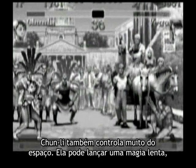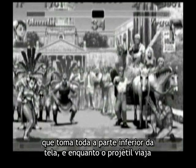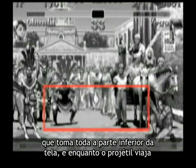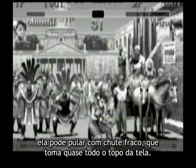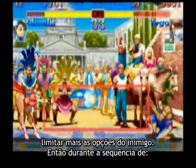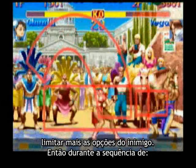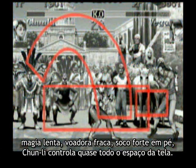Chun-Li can control a lot of space as well. She can throw a slow fireball which takes up the entire bottom of the screen, and while it's traveling, she can do a jumping short kick which takes up almost the entire top of the screen. In the example here, you can see that she ends with a standing fierce punch to further limit the options of the enemy. So during this sequence of slow fireball, jump short, stand fierce — Chun-Li controls almost the entire playfield.